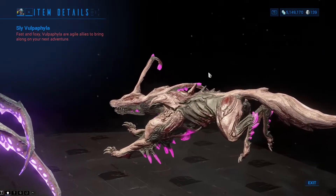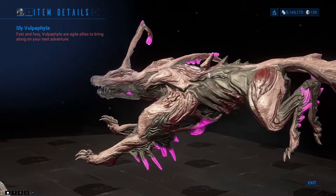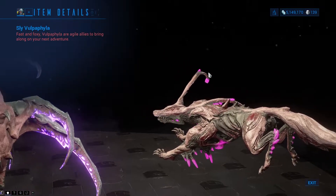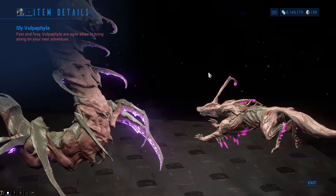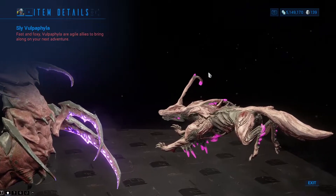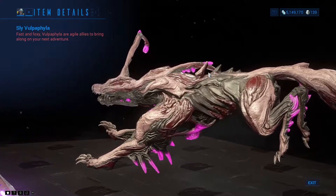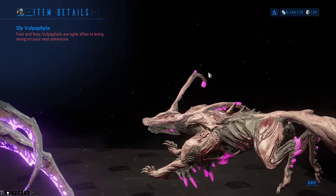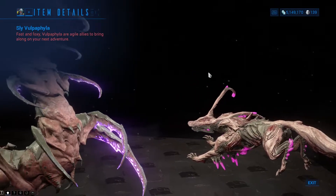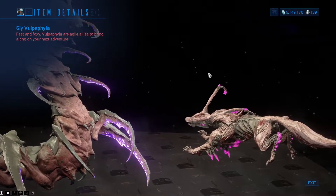This pet can give you evasion periodically, or constantly if it's in Sentinel form, giving you a chance to avoid any damage that would otherwise affect you. Beyond that great passive effect, Vulpaphylas cannot die permanently. If they die in their Kavat form, they'll morph into a Sentinel for the next 30 seconds. They can still die in this form, although the Vulpaphyla will come back to life after 30 seconds, even in Arbitrations.